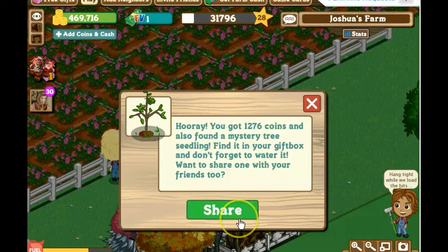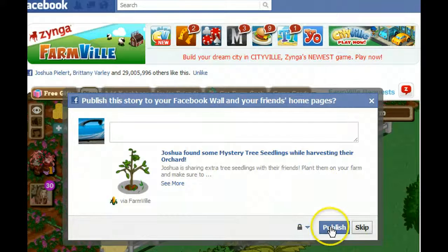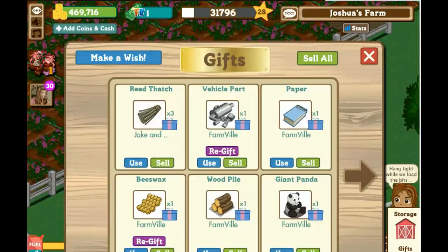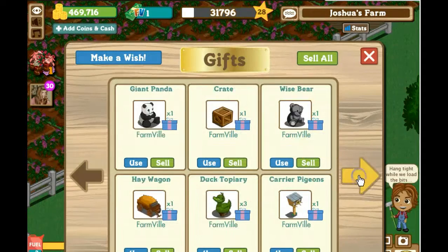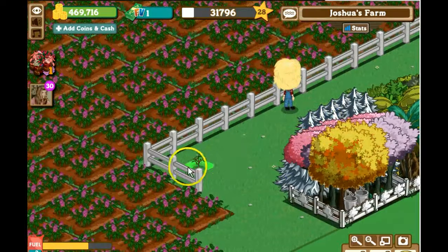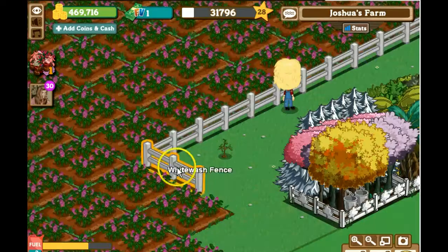Oh, hooray. Now I need to get water cans. I'm gonna publish this. As you can see, I don't have my people down here showing them because I don't want to give away any names. And I have 55 gifts. Gonna use this paper. 12 animal feed. Mystery sapling. I should have that by the night or something because I got the hookups. And that is my farm in Farmville.